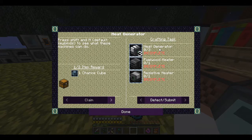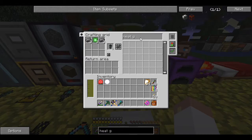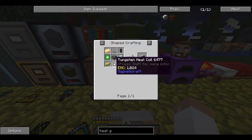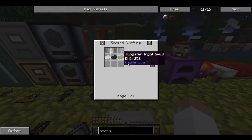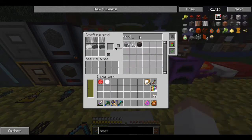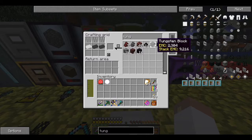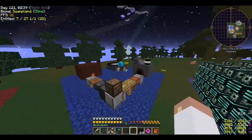Let me check the heat generator recipe. We need three of these - tungsten heat coils, lumium or glowstone, a heat sink. I think I've made tungsten heat coils by accident. For tungsten: I haven't smelted any ingots but I do have tungsten blocks. Interesting that a tungsten block won't break down directly.